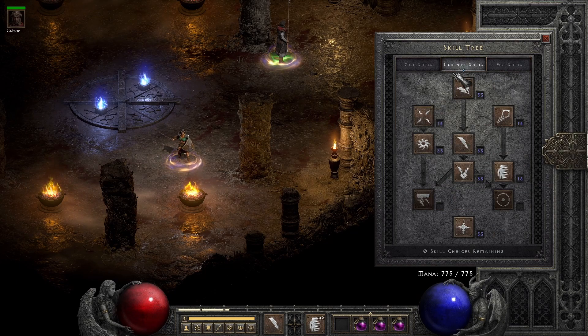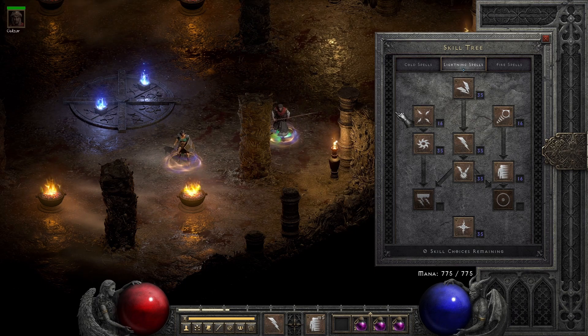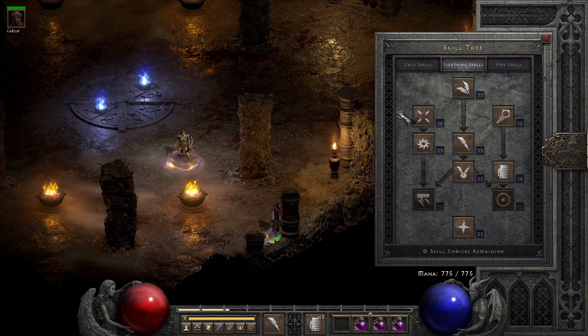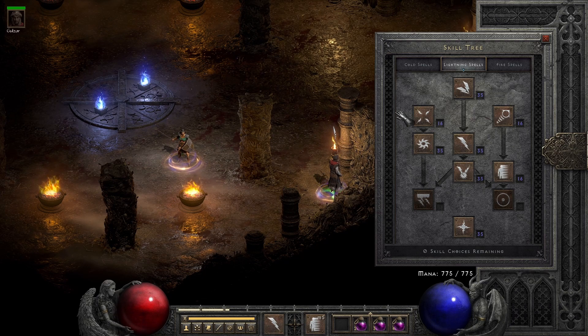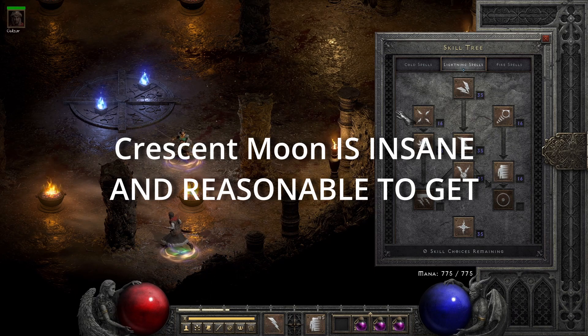On this video, I just want to talk about why I think Lightning Sorceress is the most powerful character in the game, period. Not only is it more affordable than getting a really powerful Amazon or a really powerful other type of elemental character, like a dual dream paladin or something like that. You don't need Enigma, so that automatically puts it in a certain place where you can really do well.